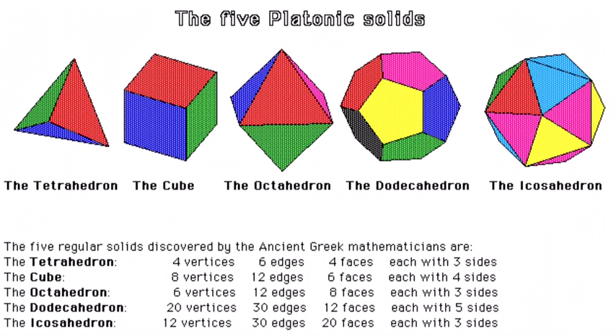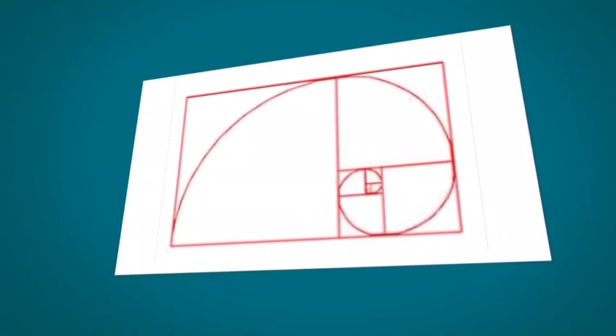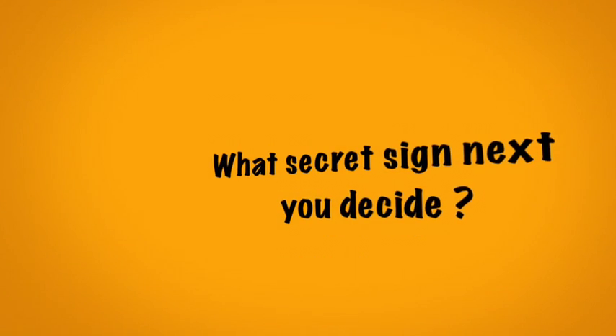The platonic solids may not first appear to be particularly secret or sacred. However, their discovery was of profound importance in our understanding of the universe and how it works, and the beauty of their regular geometric forms is a great influence on sacred geometry and architecture, as you may discover later in the Secret Signs videos. That concludes the first video in the Secret Signs and Symbols series. Which secret sign or symbol would you like decoded next? You decide!